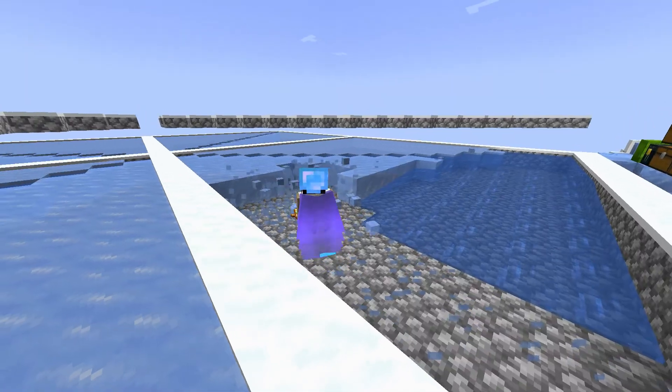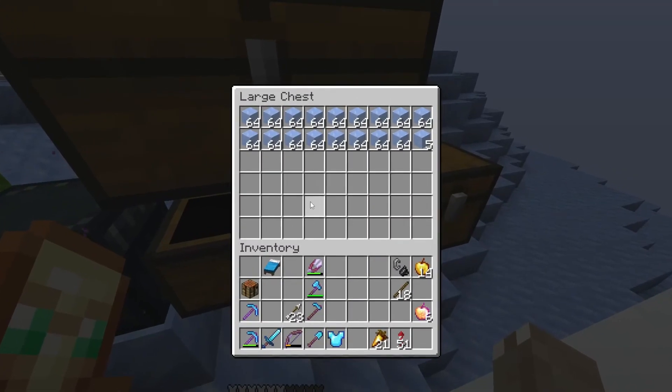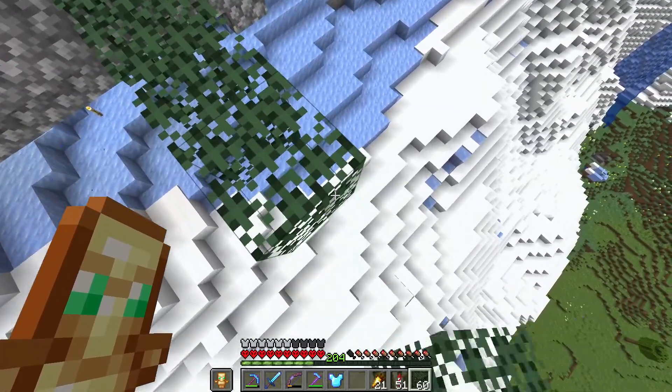The last main material for an ice castle is of course ice, and that's how much we get from one harvest. While we wait for the water to freeze up again, we should get started on the castle by placing the outline.